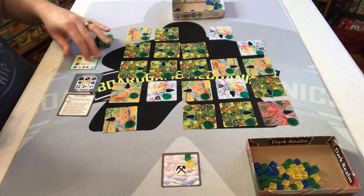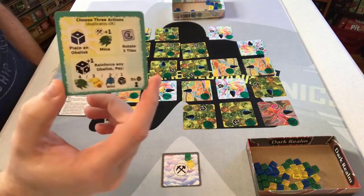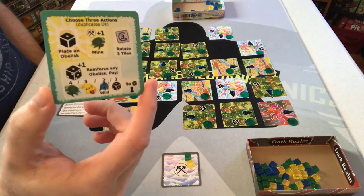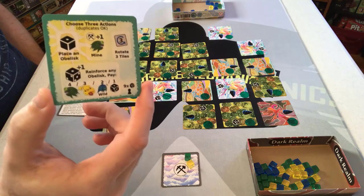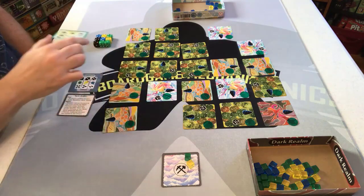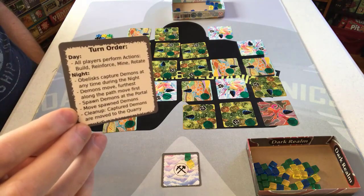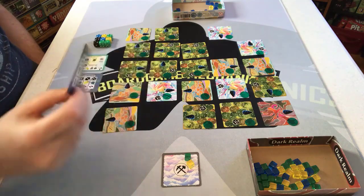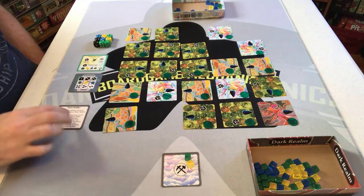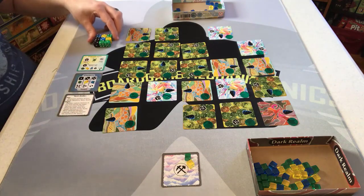Next, you give each player dice based on player count and determine turn order. In the solo game, I get nine dice and take three actions per turn from a choice of four actions. Each player also gets a turn order card — the back of which shows monster strength and speed. In solo, you just keep one of each so you don't have to keep flipping.